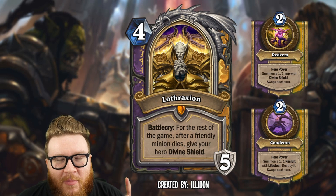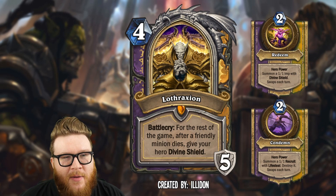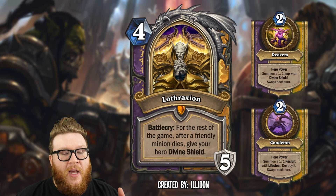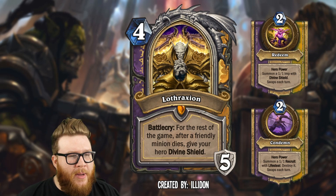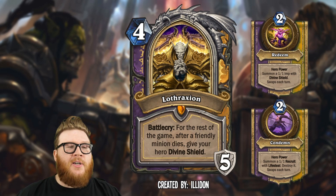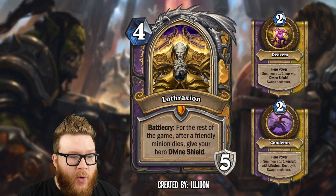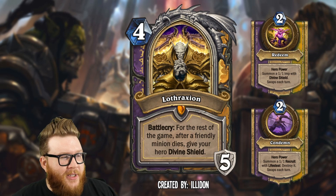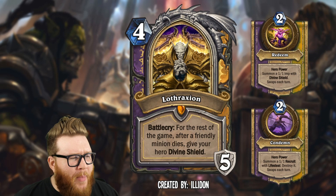Condemn summons a 1/1 recruit with lifesteal, but you immediately destroy the recruit. That gives you a guaranteed way to activate the divine shield off of Lothraxian — after a friendly minion dies, you get that divine shield. So every other turn you can proc it yourself if you don't have minions to trade on board. In paladin it can be hard to kill off your own stuff, so this gives you a consistent way to do that. On the alternate turn you get a great minion for buffs and follow-ups with divine shield.